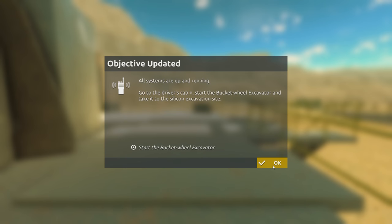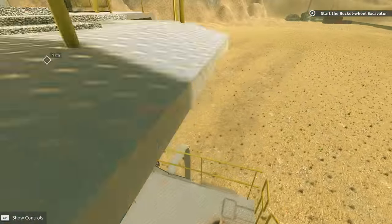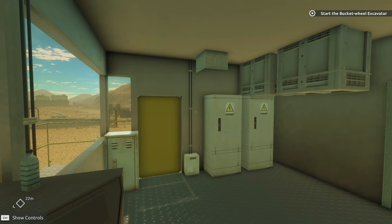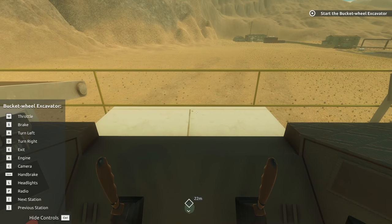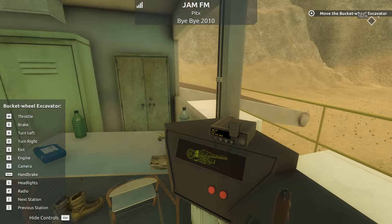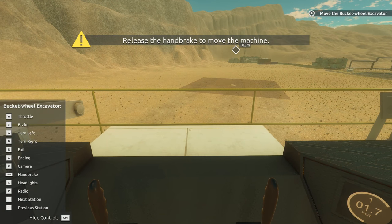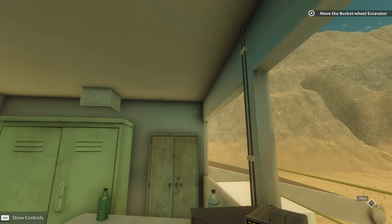Driver's cabin, bucket wheel excavator - take on the silicon extraction site. We can do this. That just straight up teleports you. Show controls - this is what we really need. There's a throttle, we need to turn the engine on. And now I need to drive it. Release the handbrake. My childhood dreams are coming true.